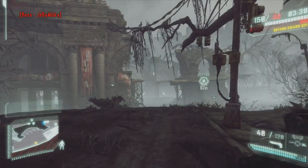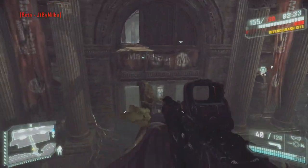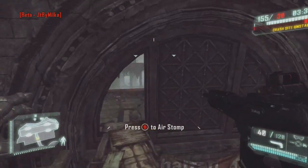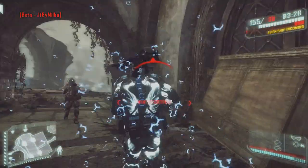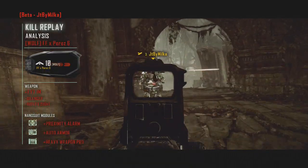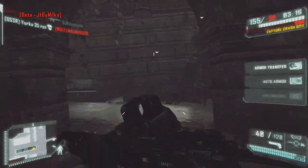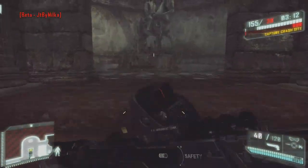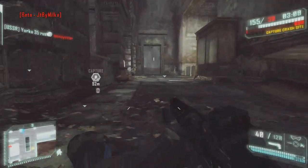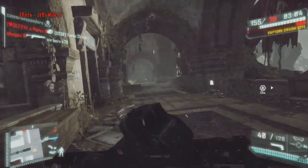Je fais du 5-8, j'ai un peu de mal, en face ils sont plutôt balèzes. On gagne 155 à 35. Nous avons aussi la glissade par terre en restant appuyé sur B — c'est un petit plus, c'est plutôt fun. Nous avons aussi l'armure : quand vous activez l'armure, c'est beaucoup plus difficile de vous tuer, il faut mettre à peu près le double des balles pour pouvoir vous tuer. C'est plutôt cool.